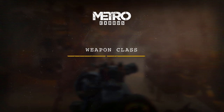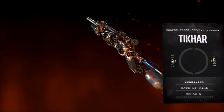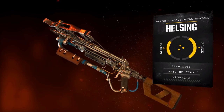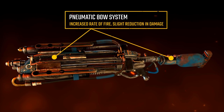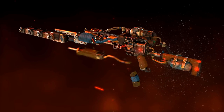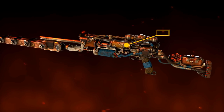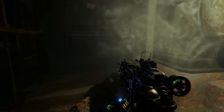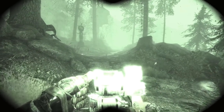Moving along to the special weapons class — this is one of the more versatile classes and is where a lot of your stealth gameplay comes from. We have the Takar as well as the crossbow called the Helsing. On the crossbow, the pneumatic bow system increases fire rate but slightly reduces damage. The helical magazine allows you to shoot 36 ball bearings, which makes it very quiet. Different gas operations let you keep it at max power without having to pump between shots.